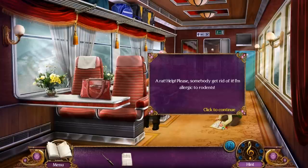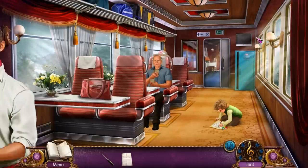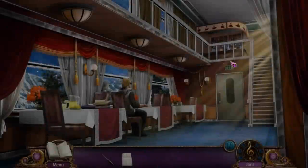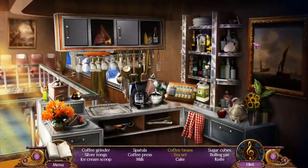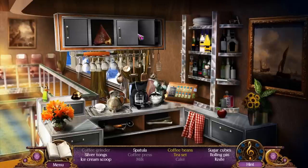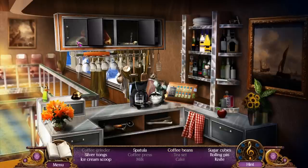A rat! 'Help! Please! Somebody get rid of it! I'm allergic to rodents! How embarrassing!' 'Don't worry miss, I'll get rid of it.' And now we can go upstairs to the bar area. Finding things, clicking on random things. Cake! And you want to build a tea set there — silver tongs, spatula, ice cream, rolling pin and a knife.